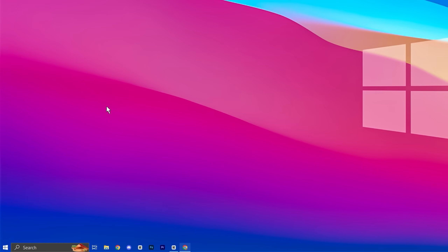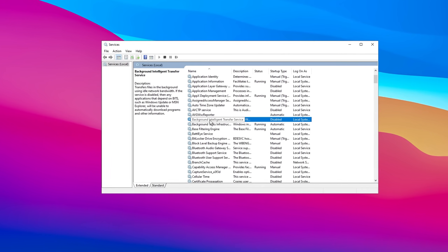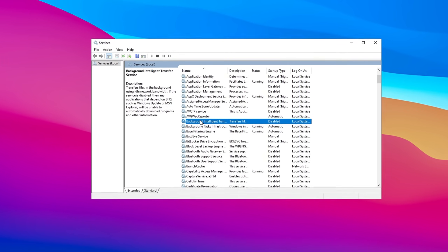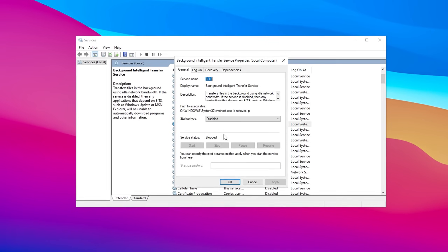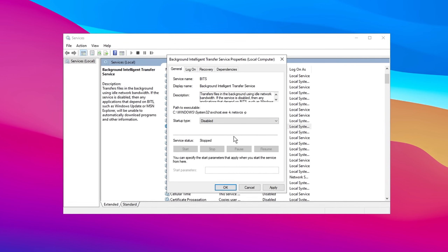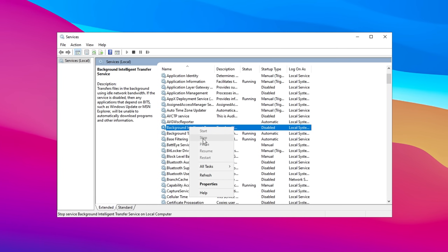Search for Services to access the Services Manager. The first service to locate is Background Intelligent Transfer Service. This service handles background file transfers, often using idle network bandwidth, which can unnecessarily slow down your system. To disable it, select the service, right-click, and choose Properties. In the Properties window, change the Startup Type from Manual to Disabled, then click Apply and OK. If the service is running, ensure you stop it by clicking the Stop button before applying these changes.